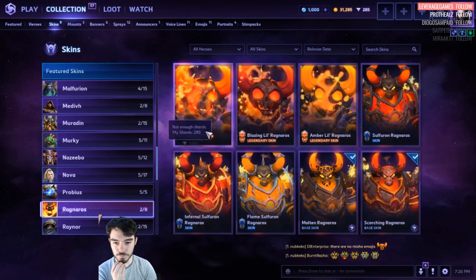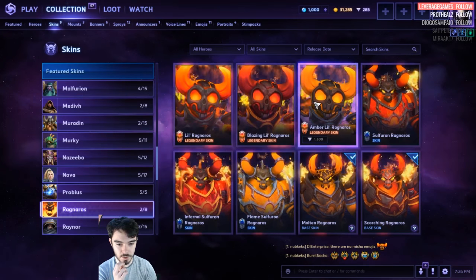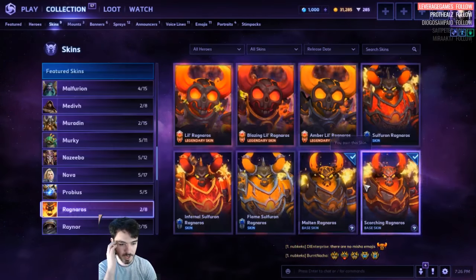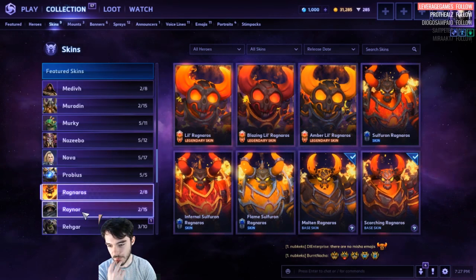Ragnaros. Little Ragnaros — they're all 1,600 for those, super rare. Then this is new — Sulfuron Ragnaros. I'm colorblind, these all look exactly the same. Oh no, this is a Master Skin. Never mind — that's a Master Skin, my bad. So that's just normal.